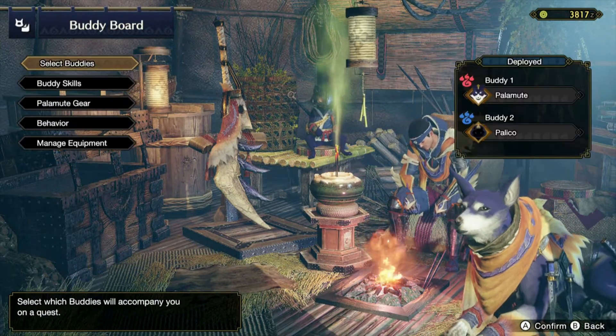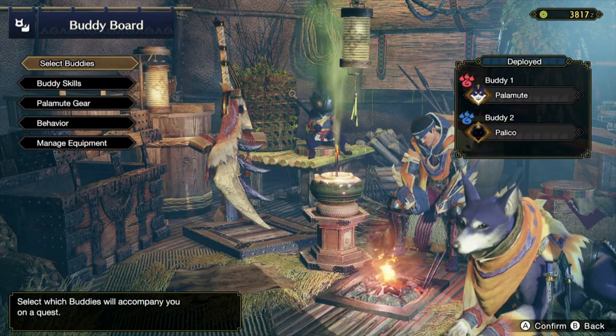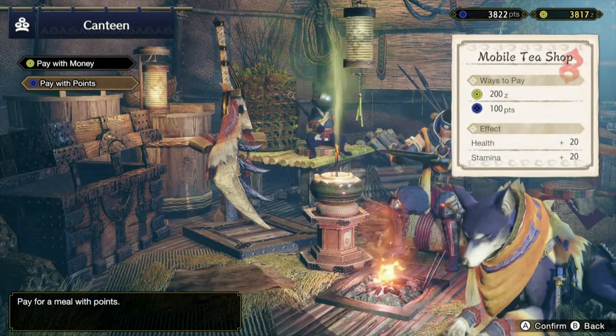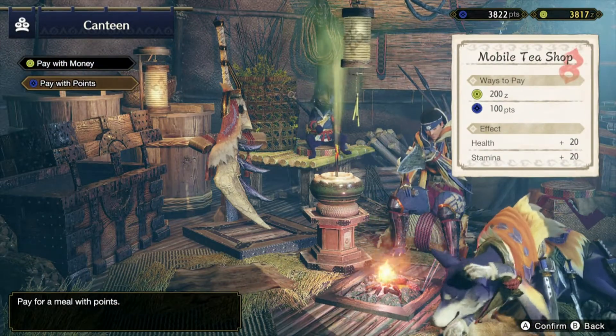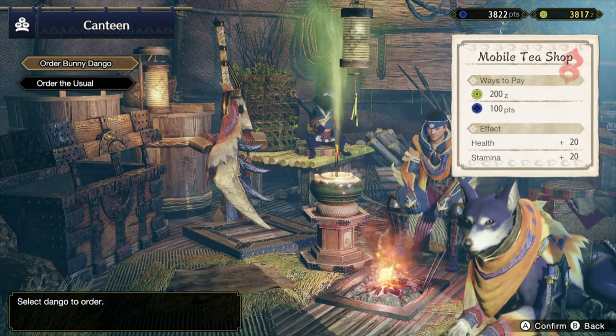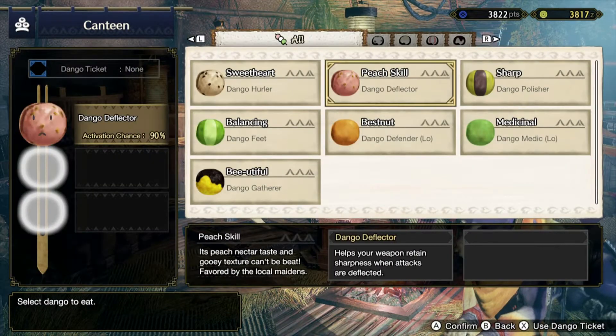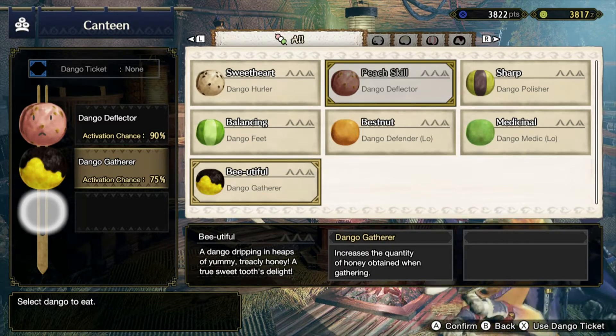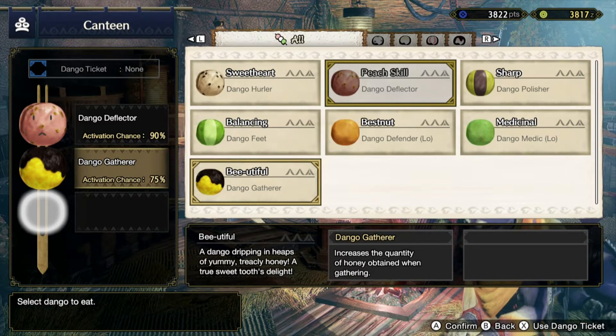Just shut my phone off and we're back. Figuring out what to craft. Moving over to the Tea Tea Shop to order some Buddy Dangos. Going with the Petalace. The first dango is 'Beautiful Dangle Gatherer' — dripping in the heat of yummy tree honey — a tracely honey. It's described as a 'true sweet tooth delight' that increases the quantity of honey obtained when gathering.